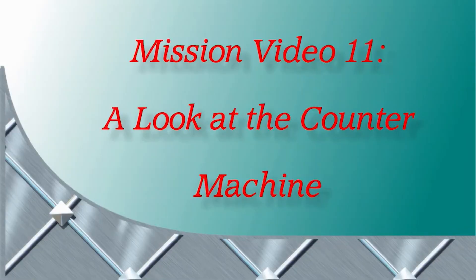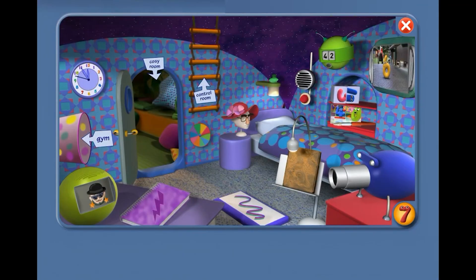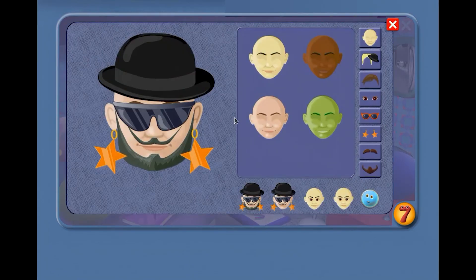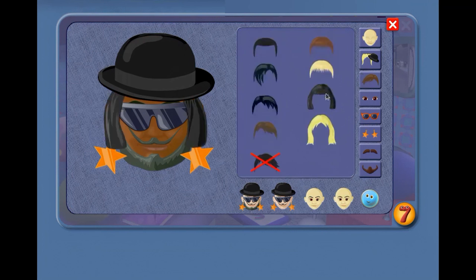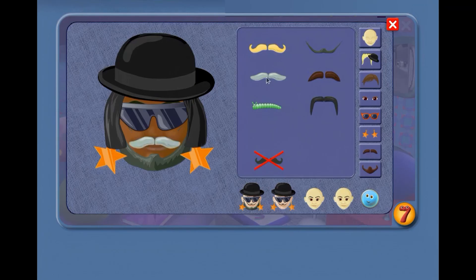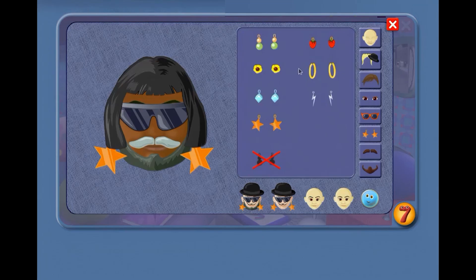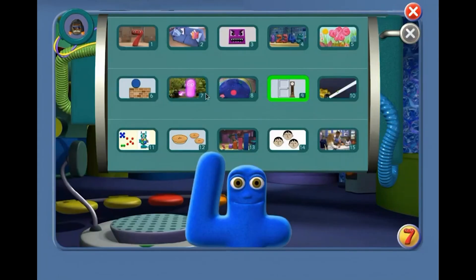Mission Video 11 – A look at the counter machine. OK Agent, a quick change of your disguise. Change this. And this. New moustache. Lose the hat. New earrings. Not those. These. Good. Right, let's go on a mission!